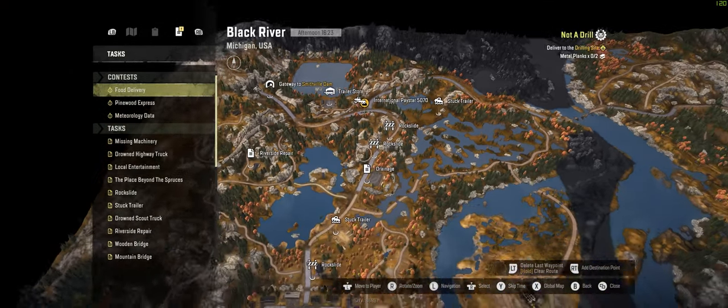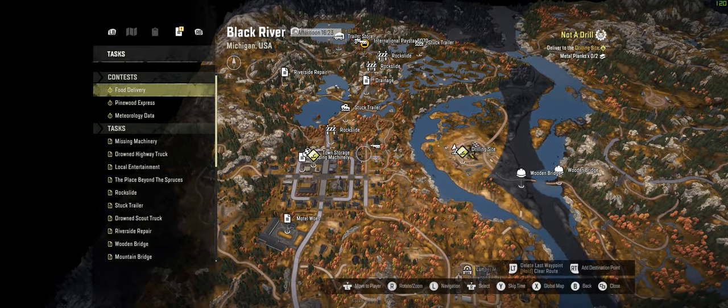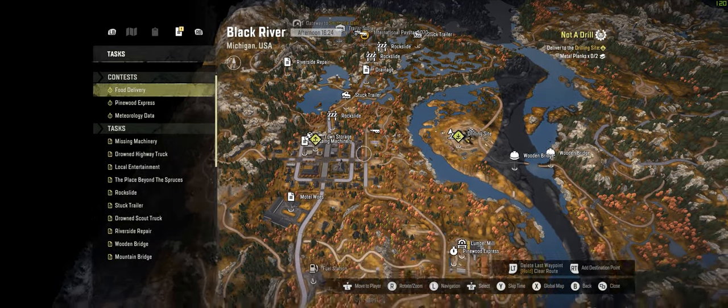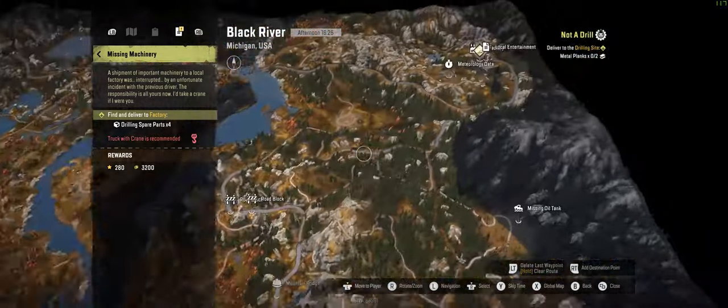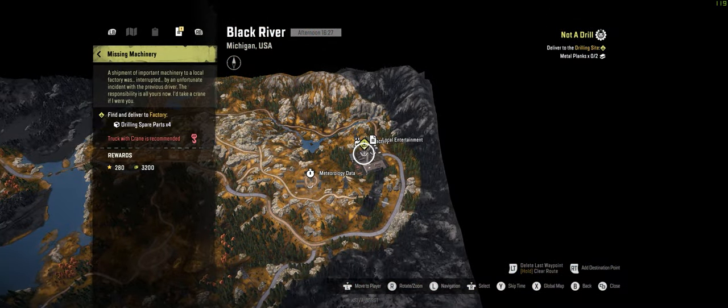Anywho, now that that's taken care of, my map is just chock full of new things to go out and accomplish. I can fix the rest of the bridges, clear landslides, and retrieve static vehicles stuck in the mud. And I guess really the takeaway here is pretty simple: finish the tutorial.